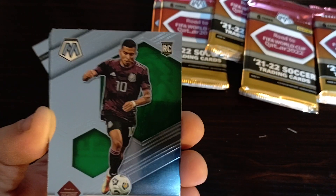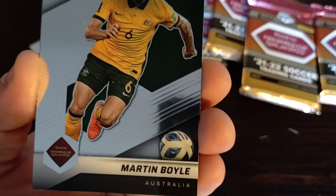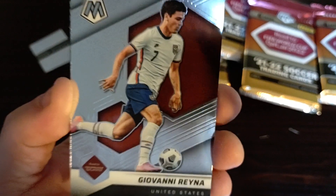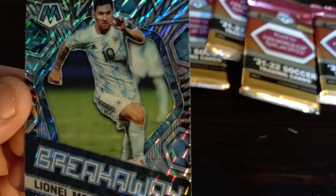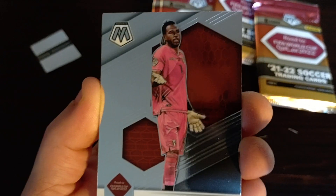Joshua Kimmich rookie. Oberlin Pineda, Mexican. Martin Boyle rookie card, Australia. Giovanni Reina — not his rookie card but cool. And Richarlison. Ooh, what's this? Lionel Messi — wow, this is awesome! There's some crazy refractor, some type of prism. Hopefully this could be the thumbnail. I'm actually satisfied — I believe I bought this at Target for 30 bucks, so that's maybe a 25-30 dollar card, hopefully.